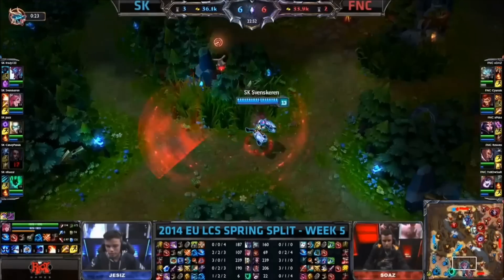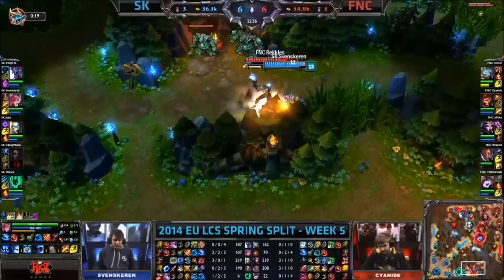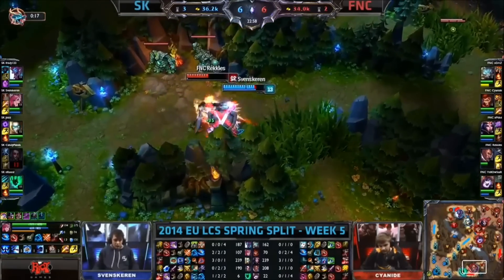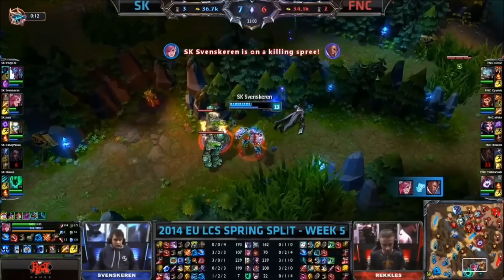And making a 5v5 scenario — he won't have his ultimate ready though, and Peke will. Reckless actually trying to keep that bottom lane pushed up. But he's going to get caught out by Svenskeren, who's got a hell of a lot of damage at this point. Reckless has got no mana. He can't escape that one.